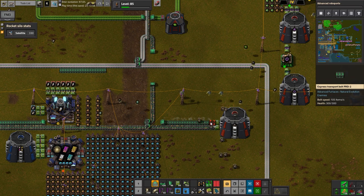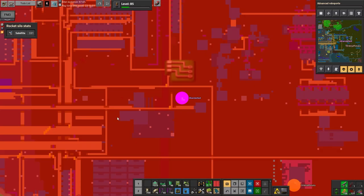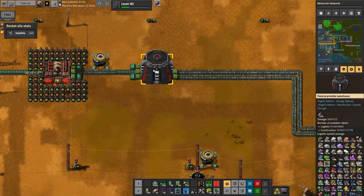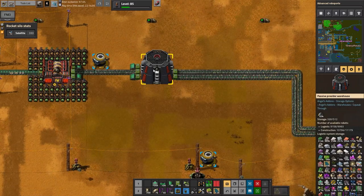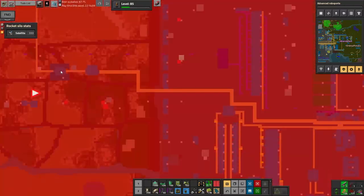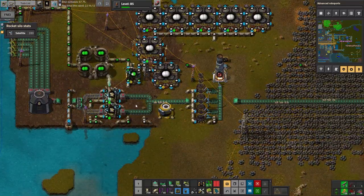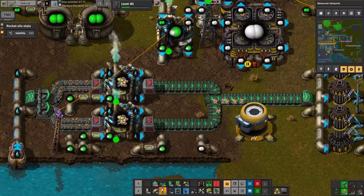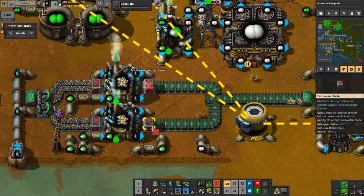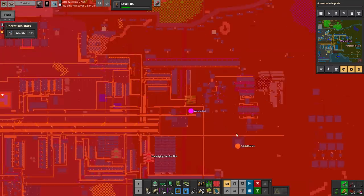Now we've got tons of rare metals rolling in. You're going up? Straight up — doesn't matter. We're ready to launch, ready to go. If you want to walk over here real quick you might just get to see our first orbital ion cannon launch. That happened much more quickly than I was anticipating — I guess I did put down a few too many speed modules.